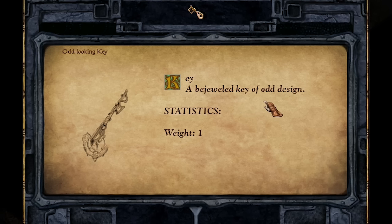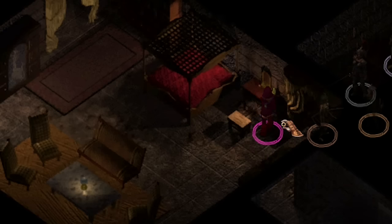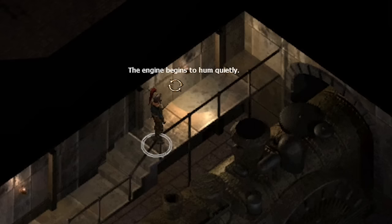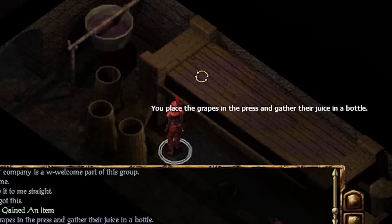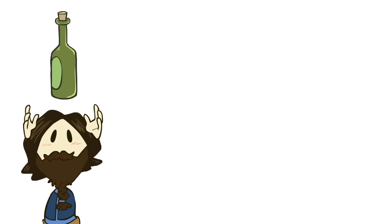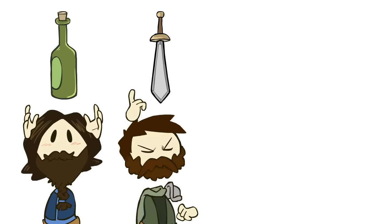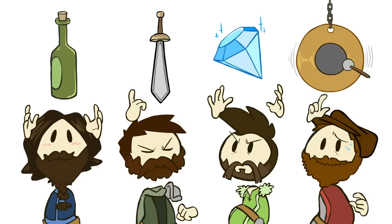You've probably already figured out the micro-quest puzzle here: the key opens the drawer, the drawer contains a lever, the lever starts the engine, the engine fires up the press, the press turns the grapes you have into wine, and voilà — you have the answer to another one of the riddles. Turns out the wine was the answer to the dwarf's love riddle. The sword was the answer to the pride riddle. The gem is for avarice, and as many of you have probably guessed, ringing the gong answered the final riddle: fear.